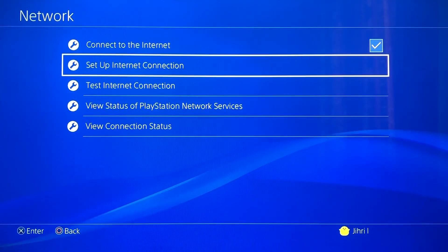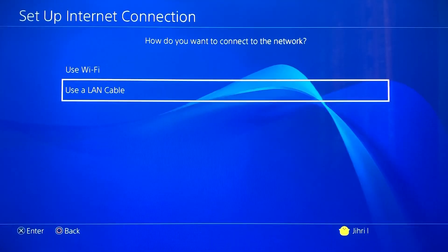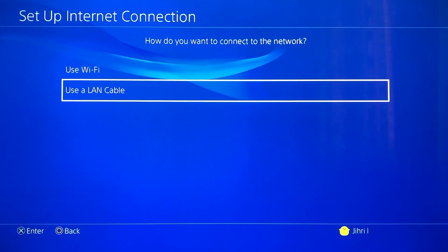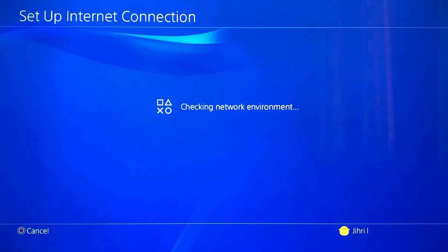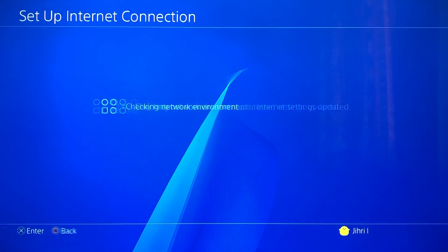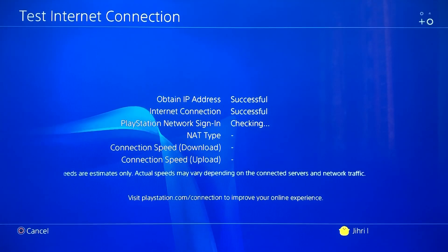For those whose internet connection test worked, the first thing you can do is use a LAN cable. If you have a LAN cable connected to your router and your PlayStation, you can use that to get better internet connection. For people who can't even connect to the PlayStation Network, I'll show you a solution for that too.